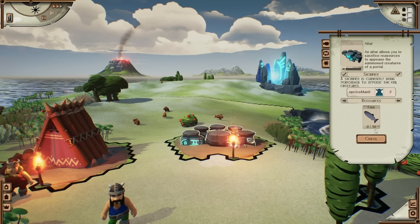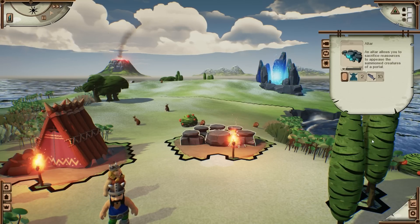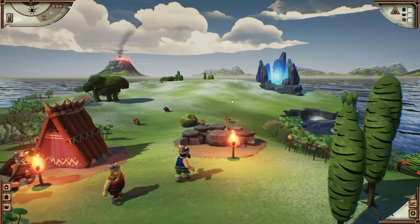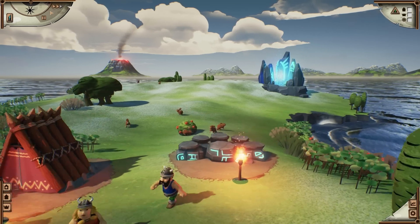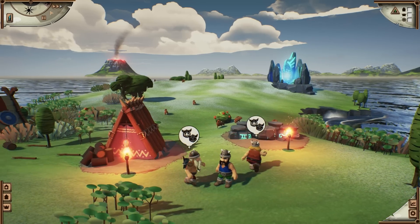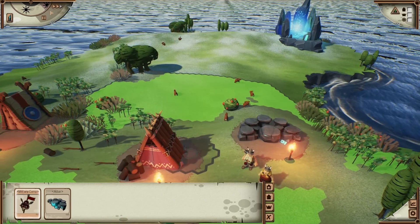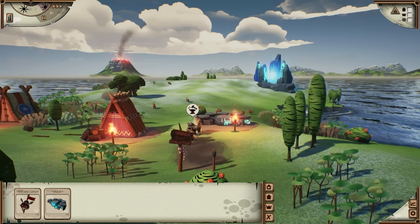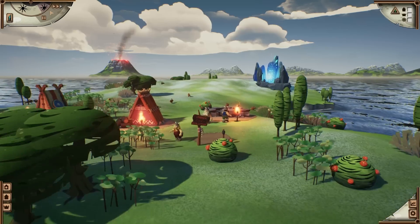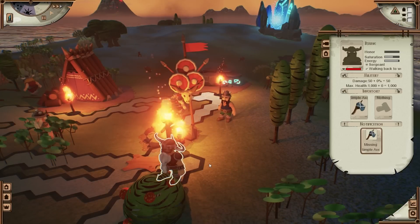You have to defeat them to finish the current island. So, if you don't want to run into nasty surprises, better prepare yourself. However, violence is not the only option — you can also build an altar and appease your enemy with a certain amount of resources. But in this case, I choose to fight.